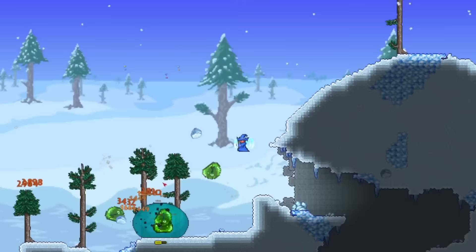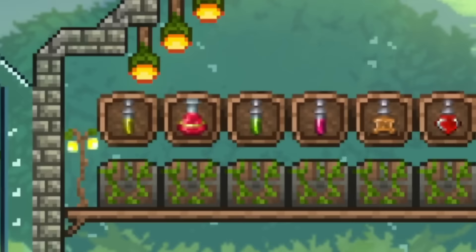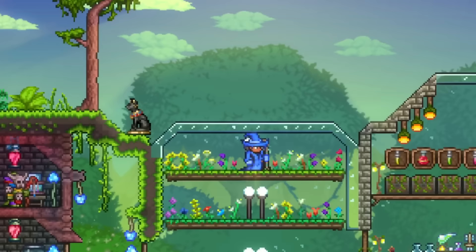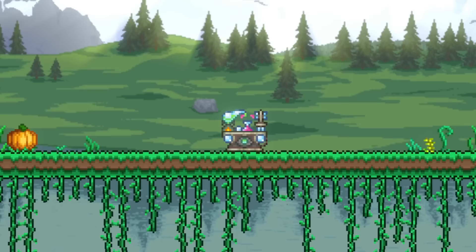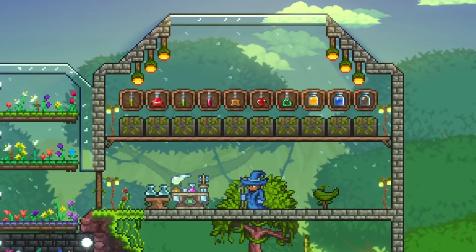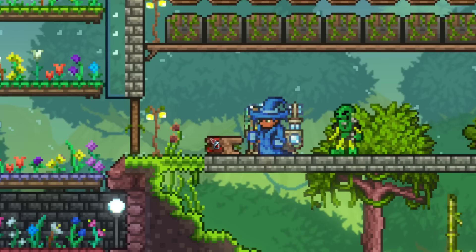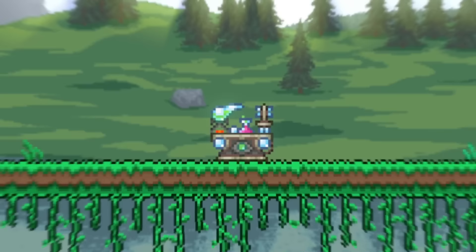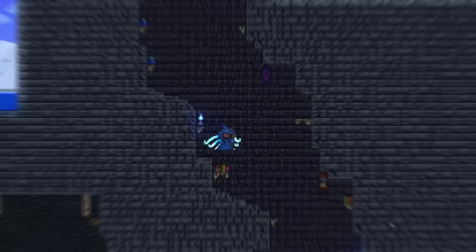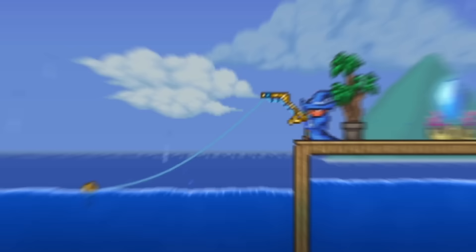Moving on to the next tip now, which is learning potions. Outside of the few potions you can find in chests or dropped from enemies, you probably won't ever use any of the other potions available to you, even though they're super useful. Before we get into the actual potions though, you will need something like an herb farm using planter boxes, and either the alchemy table or a placed bottle. The herb farm will give us some of the materials needed for potions, and the placed bottle will allow us to craft every potion. The alchemy table also allows you to craft any potions, but it will also have a small chance to not consume your materials when making potions, with it being able to be found in the dungeon after Skeletron, or has a rare chance to be fished up.